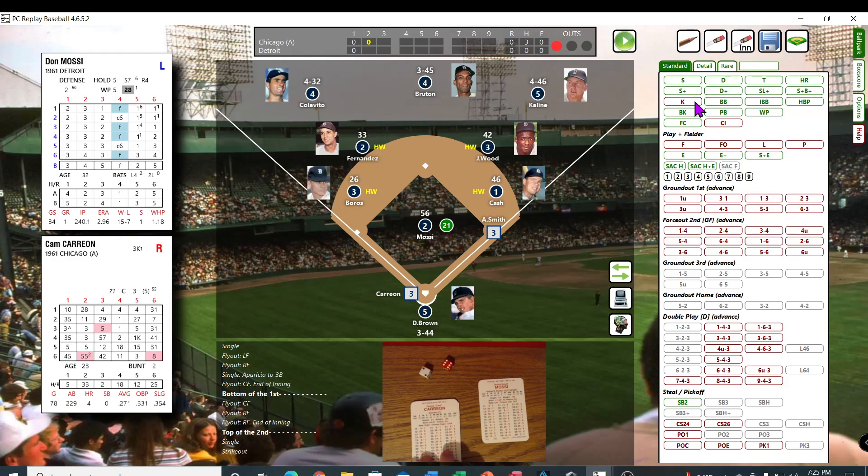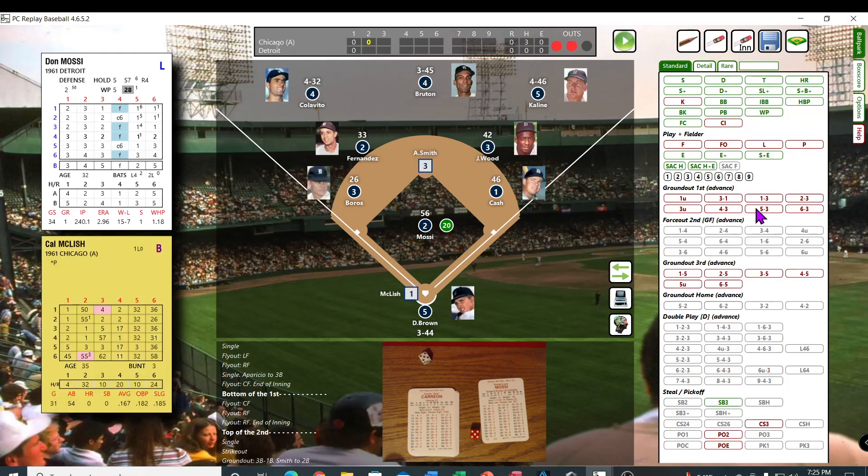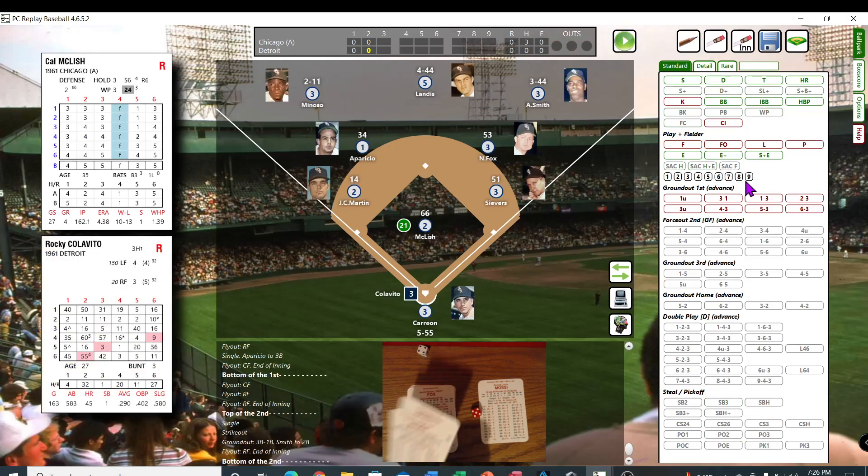And Caron — Caron getting the start today. He's a sure pitcher — out 5-3, runner to second. Then the pitcher Cal McLeish comes to the plate — 54, 32 — fly out to right. So McLeish wanders up to the mound, somebody brings his glove out to him.